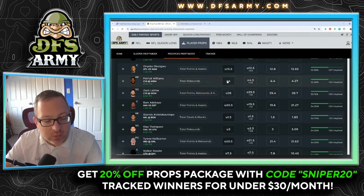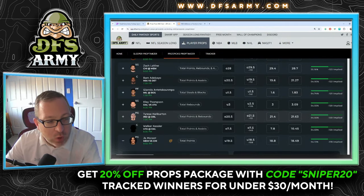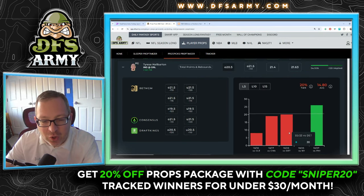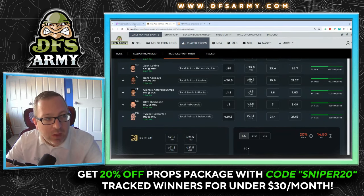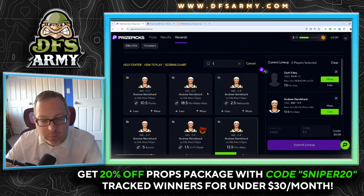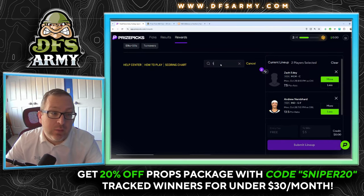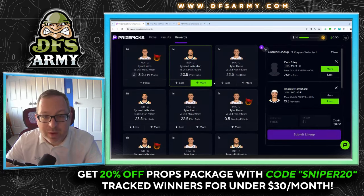Avoiding push props on the rewards slip of four. Tyrese Haliburton more than 20 and a half points plus rebounds — was over last game with 26 against Philadelphia, 21 against Detroit in the season opener. Projection model is at 21.63, some books have it at 21 and a half. I like the positive correlation going under on Nembhard and over on Haliburton. That's play number three — points plus rebounds, make sure you find the right prop.